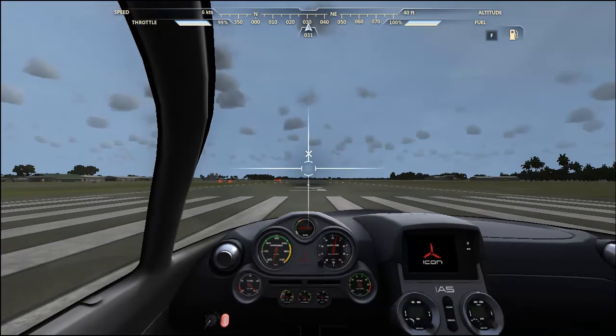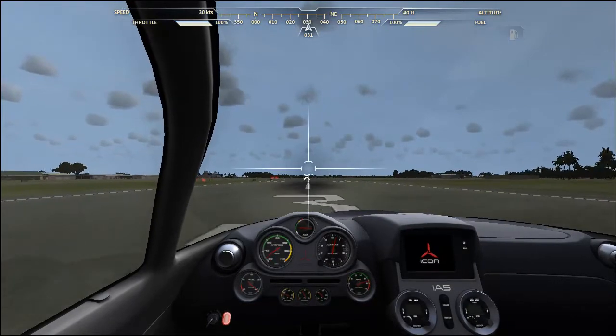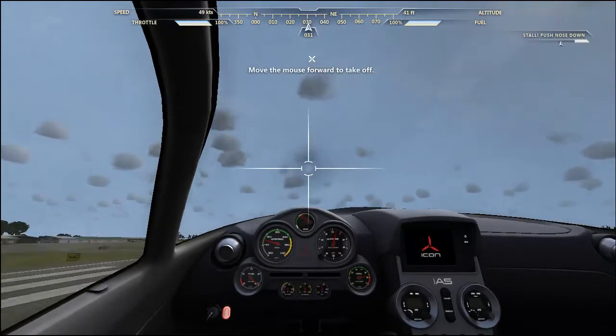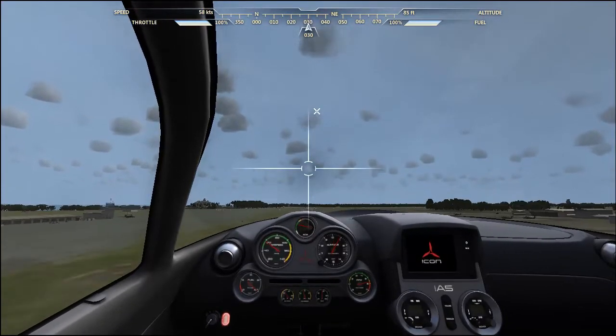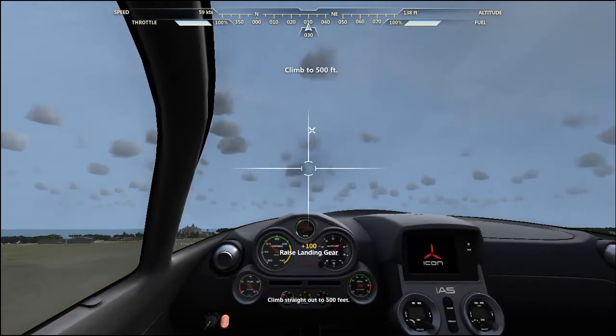F4. Lift the nose to take off. That was easy. Now we're flying. Go ahead and raise the landing gear.